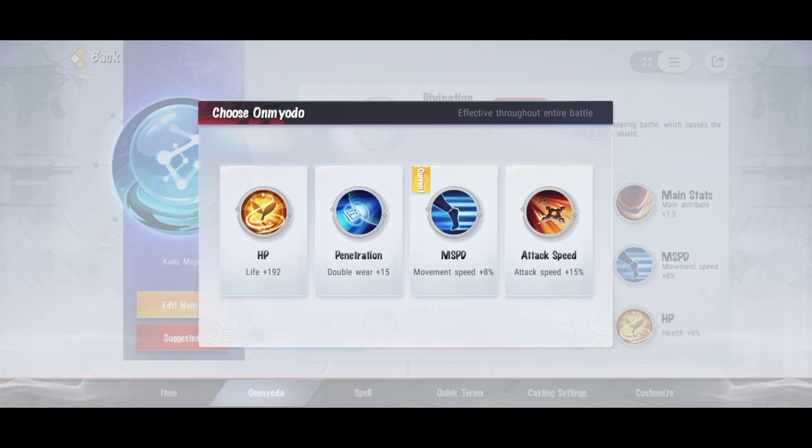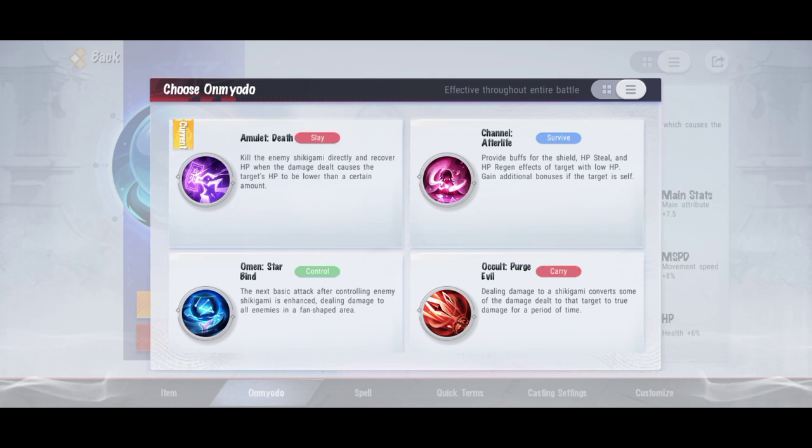Secondary kedua ada HP yang jumlahnya lebih besar dari yang sebelumnya. Terus ada Penetration - ngasih damage lebih buat ability. Terus ada MSPD - ngasih movement speed. Terus ada Attack Speed - ngasih attack speed tambahan. Primary ketiga ada Amulet Death - di saat kita nge-kill terus darah kita tinggal sedikit, nanti bakal nambahkan darah kita. Terus ada Channel Afterlife - ngasih buff untuk shield, HP steal, sama HP regen, dan efeknya bakal lebih tinggi kalau darah musuh udah sedikit.